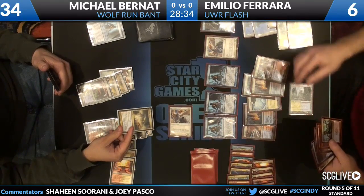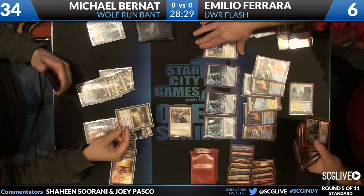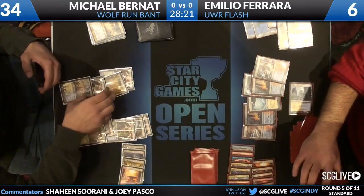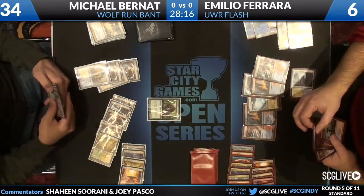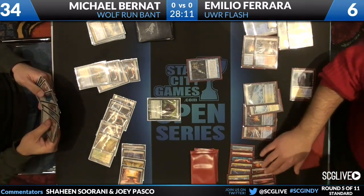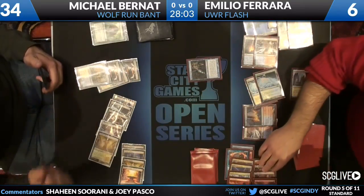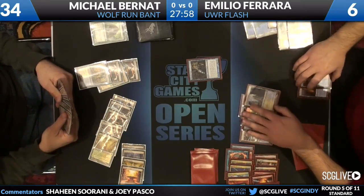Supreme Verdict from Michael Bernat cleans things up after Emilio deals with Michael's entire board. Emilio really didn't need to play that Restoration Angel — he had plenty of blockers. But if Michael didn't have the Verdict, Emilio could have untapped and cracked back for a lot. Thragtusk starts the rebuilding process for Michael, but Emilio has Snapcaster Mage Essence Scatter for the Thragtusk. Board state is a lone Snapcaster Mage on Emilio's side and a ton of lands on both sides.